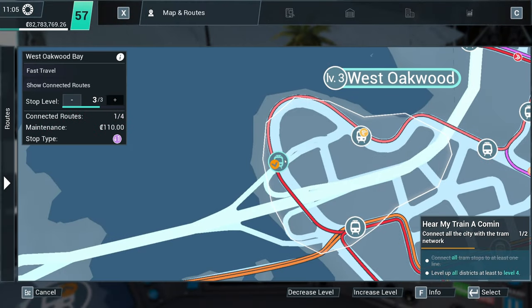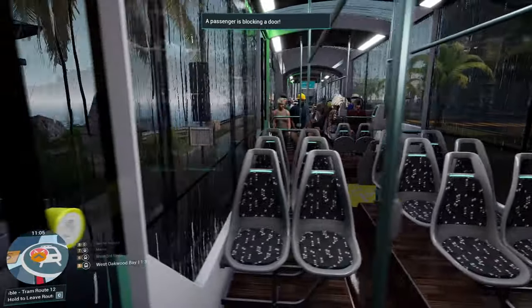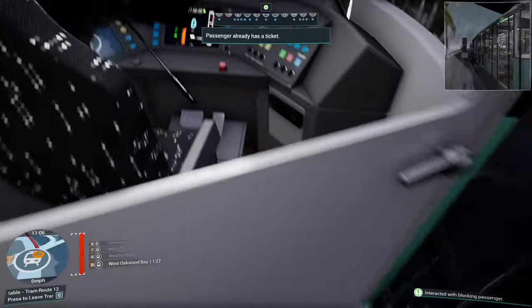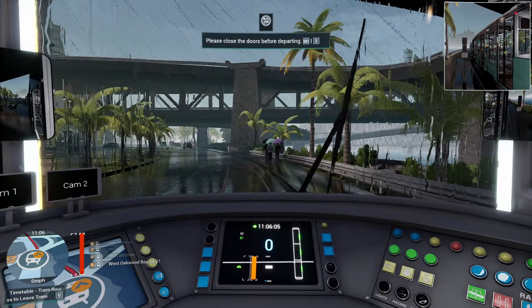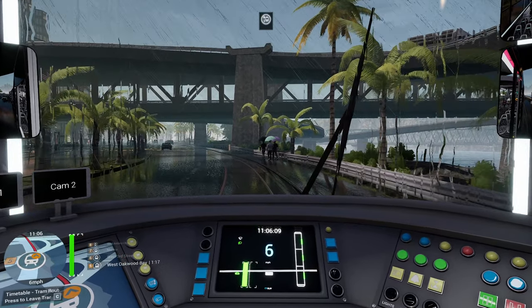Passengers blocking the door. I can't actually get off. You have to get off and walk down the outside of your tram, because I think I'm a little bit too fat to fit down the aisles. Because whenever I try, I always get stuck. Right, off we go.